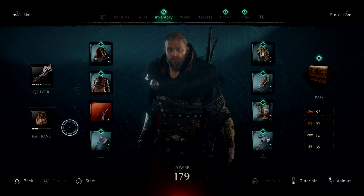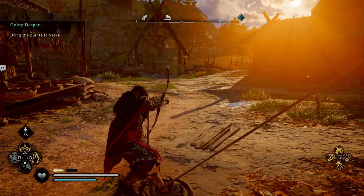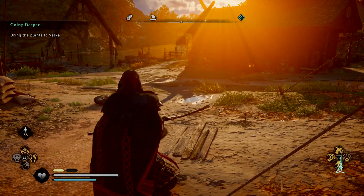Then once you get back into the game, you're going to be able to actually shoot the arrows that are appropriate for that bow. That's all there is to it — that's how to change arrows in Assassin's Creed Valhalla.